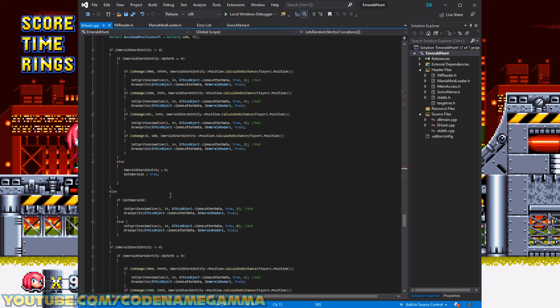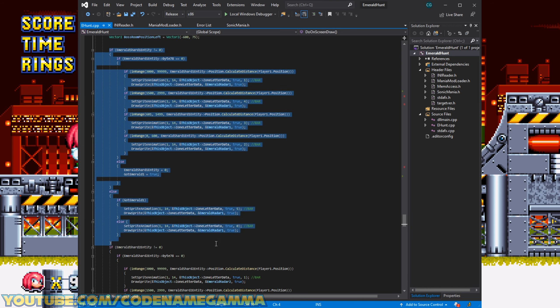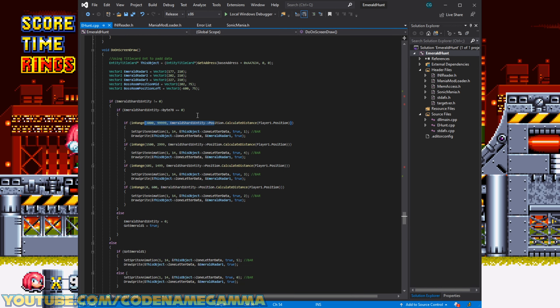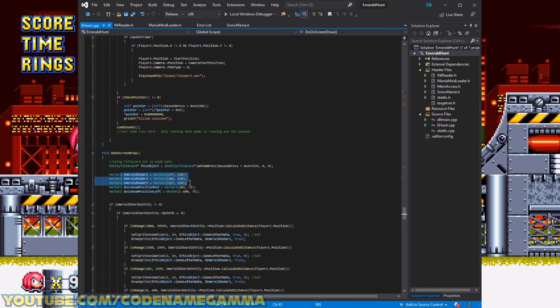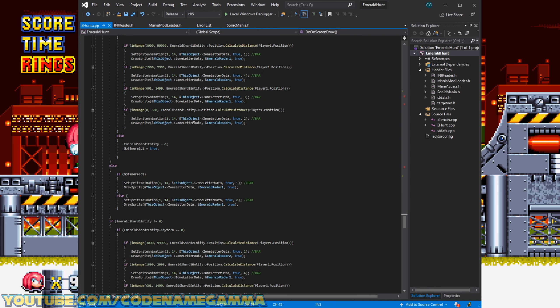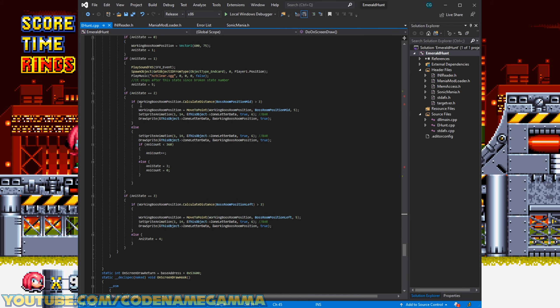Down here we have our emerald radar. Here is for one emerald, and it's just copied three different times. We have our ranges — in between 3,000 it'll do the not-found state. Different ranges will show different frames. We also check if we get the emerald, because this byte changes — we can say that we got it, and if we got it then we change it to a different frame. Pretty easy. Same thing — we have our positions here, this is where they are on the screen relative to the screen position. We do that three different times.